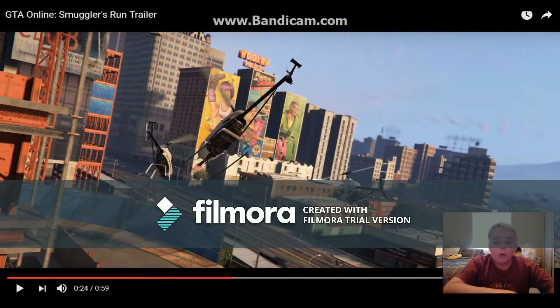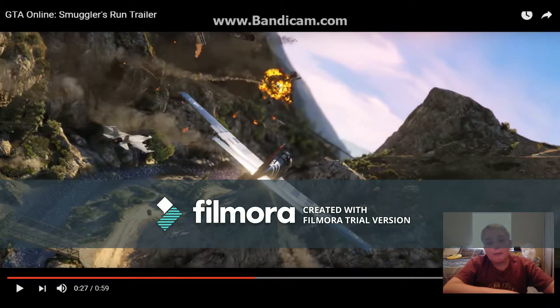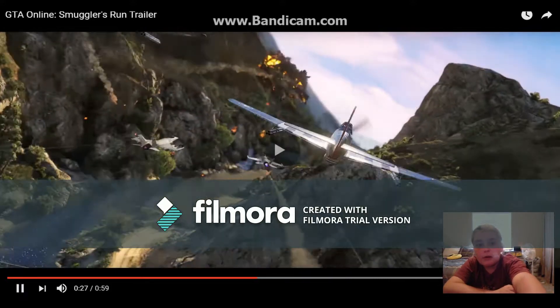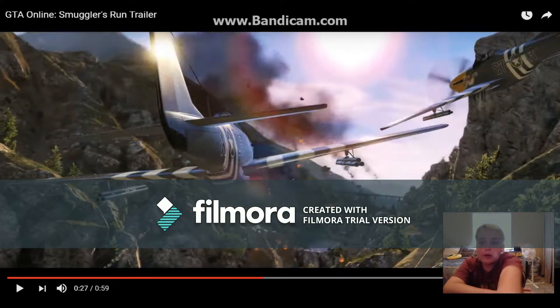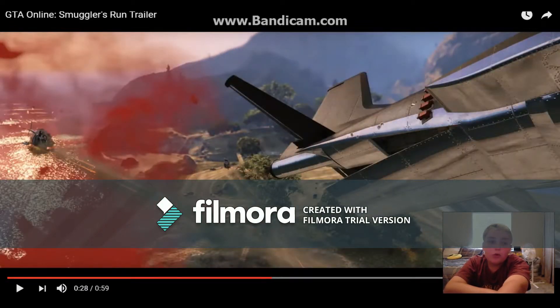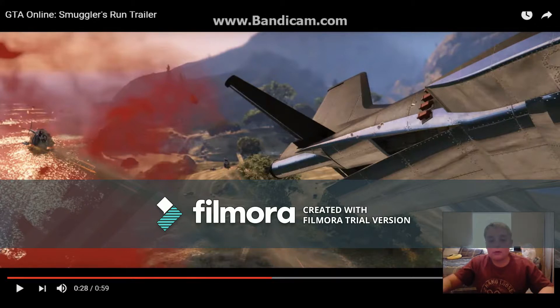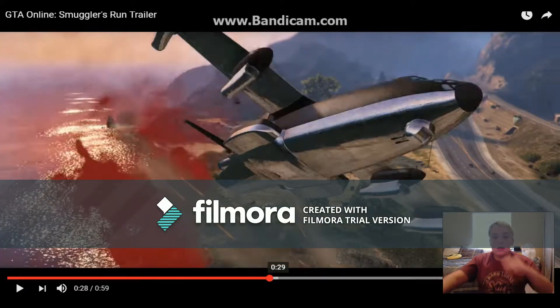There are also one-seater helicopters, the Mustangs, and you can see the Lazer down there. There's another one with a different design — the new AC-130, and we can see there are guns under it and it drops bombs.